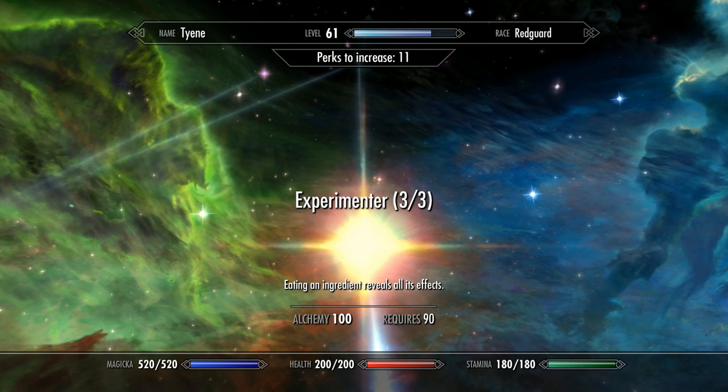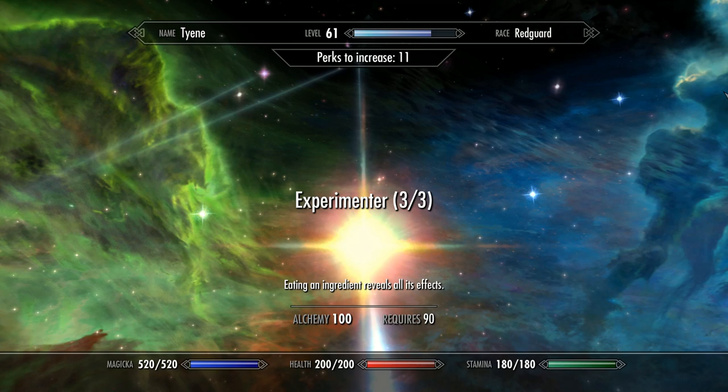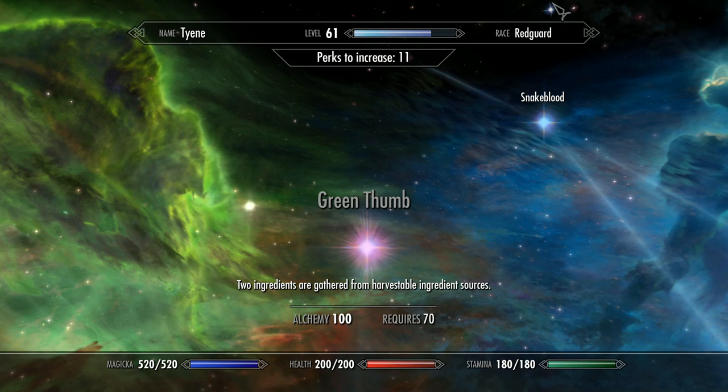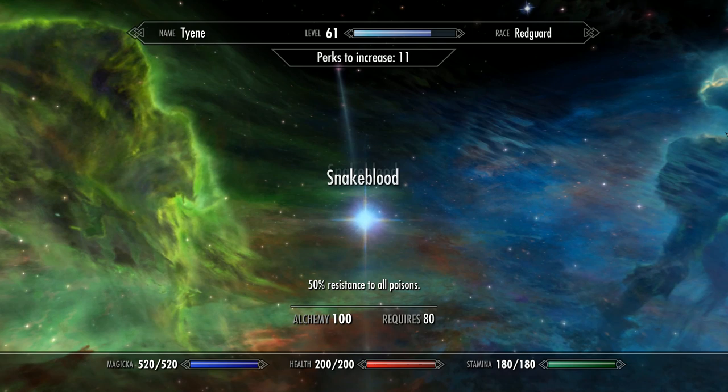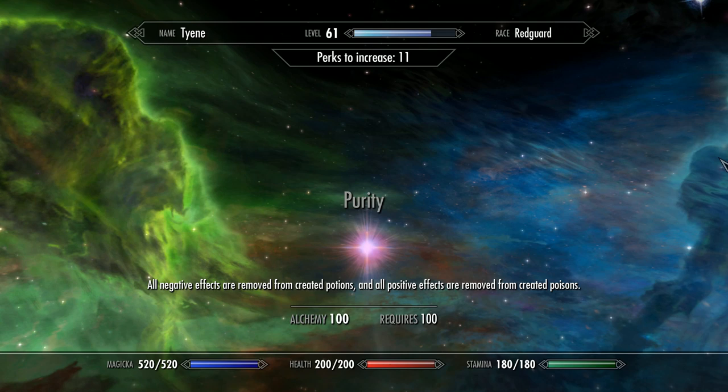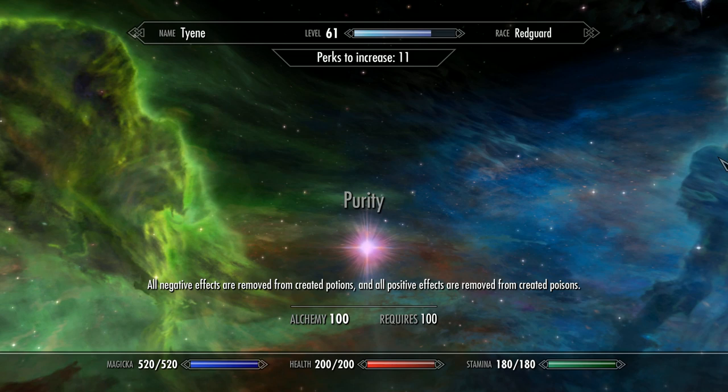At level 50 is Experimenter — eating an ingredient reveals its first two effects; at level 70, its first three effects; at level 90, all its effects. Then we have Green Thumb at level 70, where two ingredients are gathered from plants — essential if you're going to role-play as an Alchemist. At level 80 is Snake Blood, giving you 50% resistance to all poisons. And at level 100 and finally is Purity, where all negative effects are removed from created potions and all positive effects are removed from created poisons.